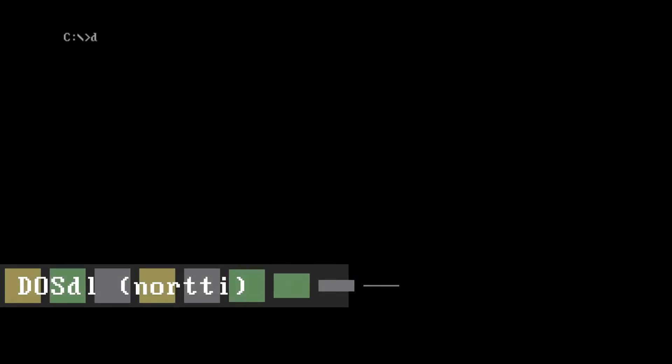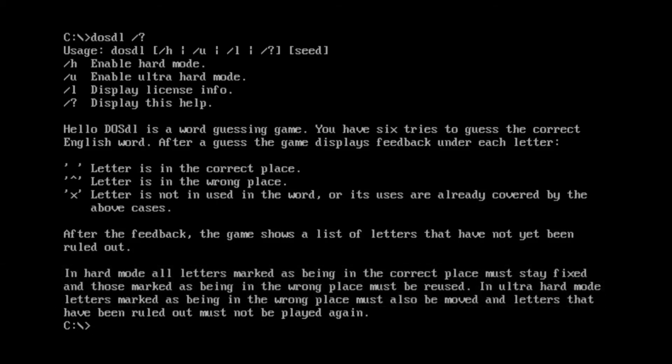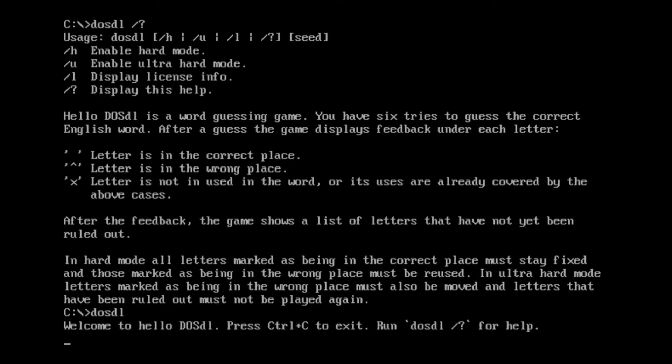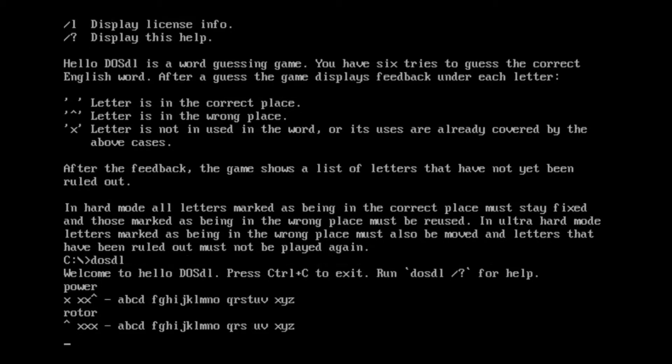This next one is a simpler implementation. Dostle is a tiny 44k COM file that feels very barebones. There are no graphics, no colors, and the guess results are displayed with a very simple X, blank, or caret. The simplicity must have given the author a little more time to implement things correctly, as I've confirmed that this one does not have the double count bug.